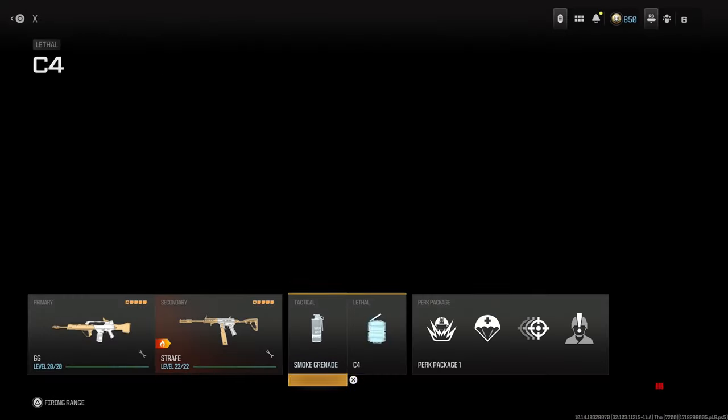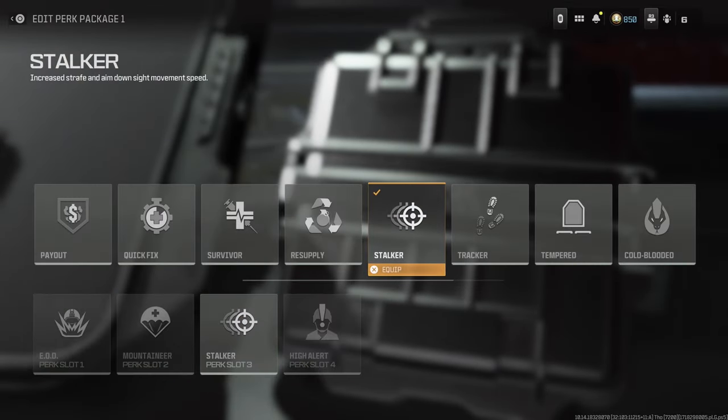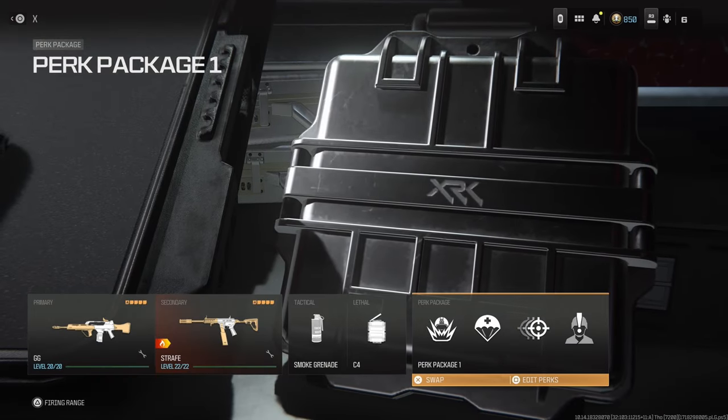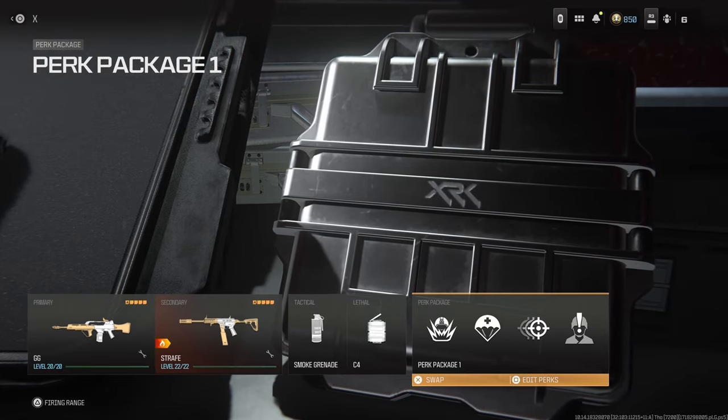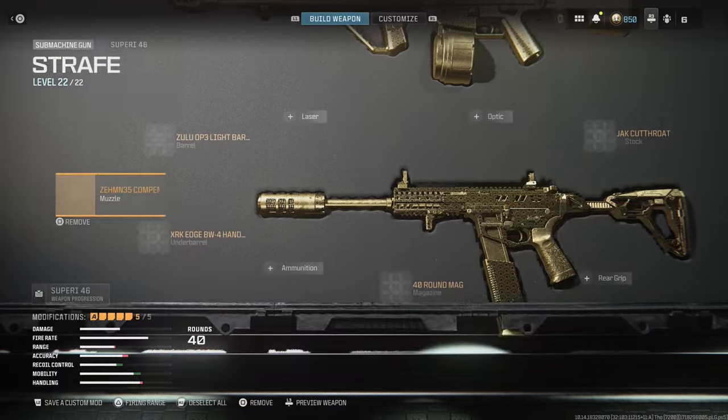We can also take this one step further and throw on the Stalker perk, and you're gonna be absolutely zipping around the map. Also, one thing I will say — and I probably shouldn't say this — but if you ADS walk, you're gonna be moving super super quick with this build. You're also going to be extremely quiet, so if you're pushing a building with people camping or pushing someone, you can just ADS walk and you're gonna be moving so fast but not making any footstep audio.